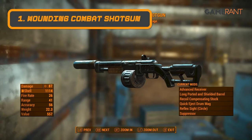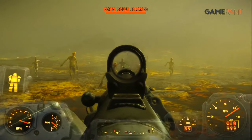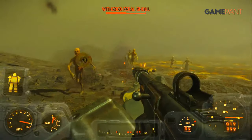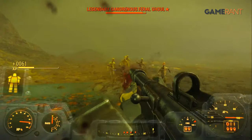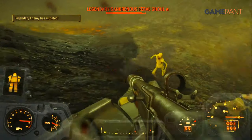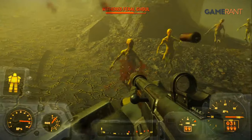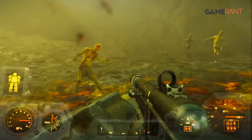Taking our spot at number 1, the Wounding Combat Shotgun. The Combat Shotgun is a pretty great weapon in its own right and is considered by many to be one of the best shotguns in the entire game. However, the Wounding variant kicks it up a whole new level. With this effect, each pellet of a shot from the Combat Shotgun stacks up to affect the enemy with bleed. This means that a single shot is enough to send most enemies to an early grave, making it the best weapon in Fallout 4.